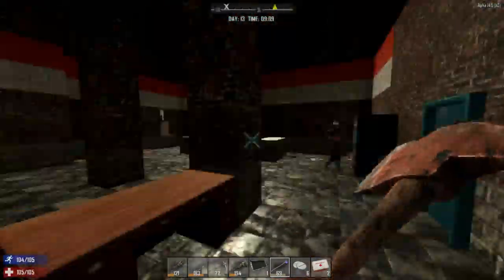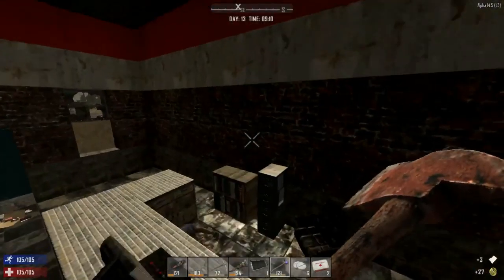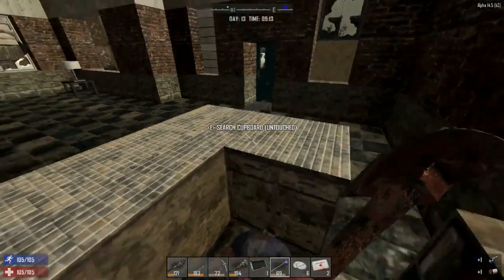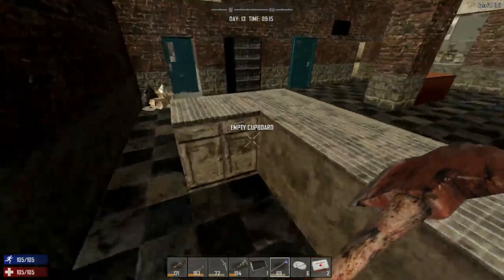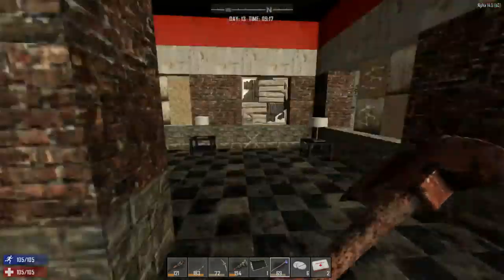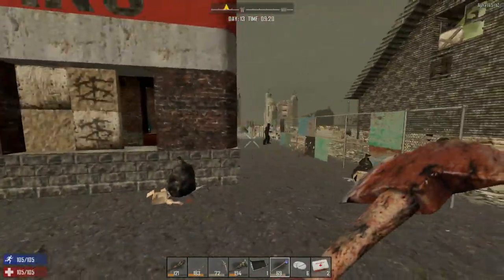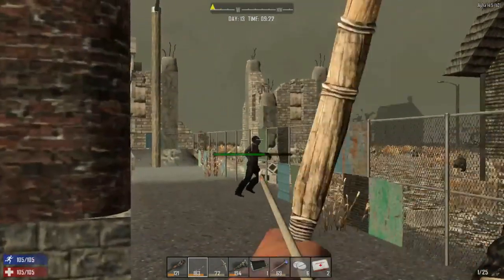Oh, a zombie walking by — hope they don't see us. Can't unlock the door and let it in. Where are you guys at? We're at Jim's gas station. Was Jim there? Yeah, he was, but he was a zombie unfortunately. Too bad. How did he go? He used to be really good at fixing cars early — hard to find a good honest mechanic. He'll be missed.